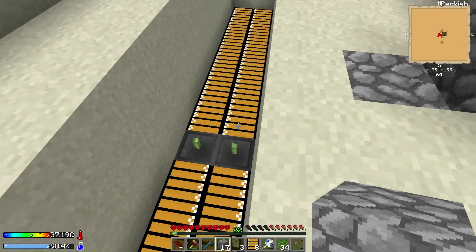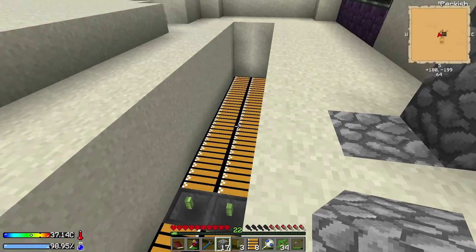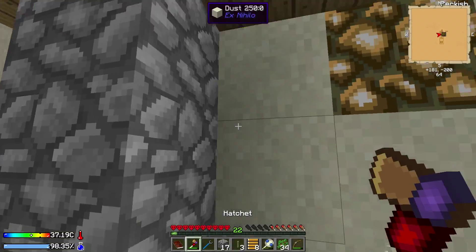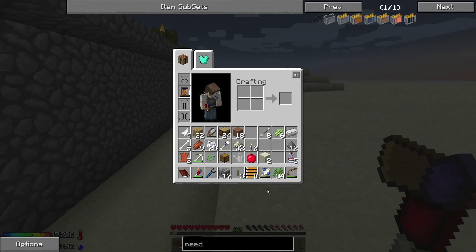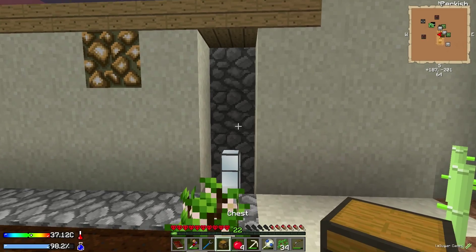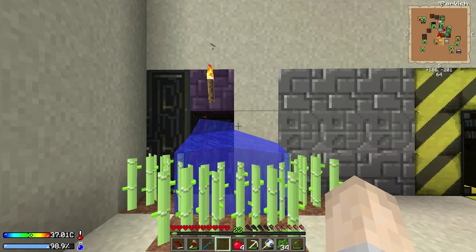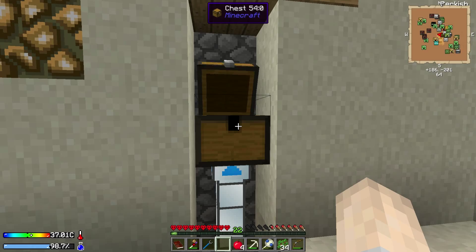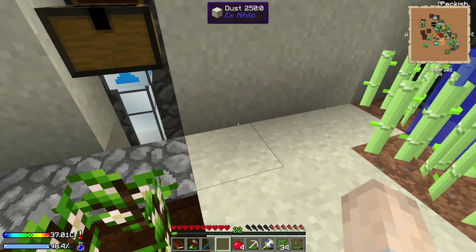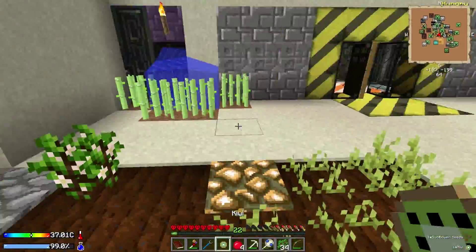Underneath those hoppers, which are both pointing that way, is an item duct which flows through here and is set to output. It should output any items it gets to the chest that we put here. I'm just going to fill all of this in so that nothing can bother us - that should work perfectly. Hopefully we get loads and loads of drops and hopefully everything around here falls into this trap. Originally it was three blocks wide - I made it two because I only had 32 conveyor belts. Anyway, that's basically it. It should work perfectly. Let's go into the base and set up the chest.